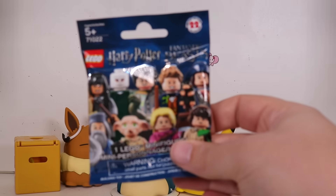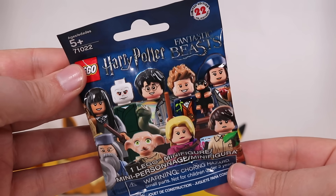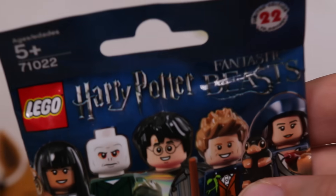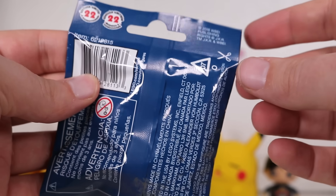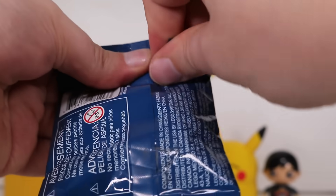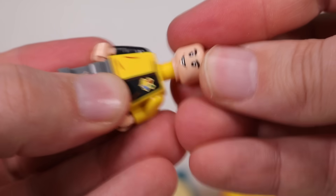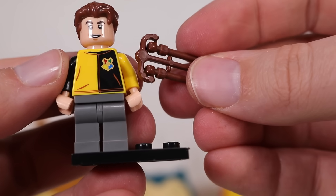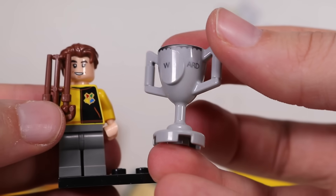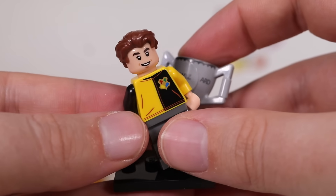Next — actual real Lego. Nothing bootleg. Harry Potter — or a mixed thing. We've got Harry Potter and also Fantastic Beasts. I know they're the same universe, but they're sort of just mixing all the characters together. Let's see who we got. Put his legs on, put his head on, hair, whatever. Is this a crossbow? And then we have the Triwizard Cup. So this is something Diggory — what's his name?